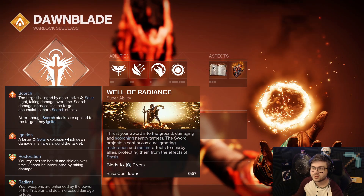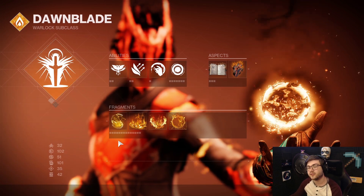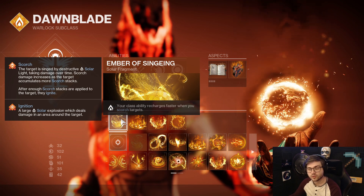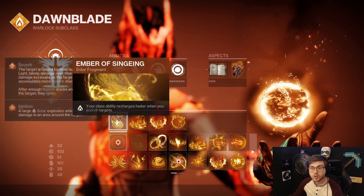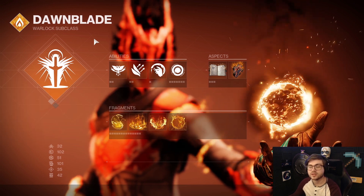I'm also going to run Well of Radiance since it's one of the best supers in the game, especially for in-game content. For Fragments, I like to run Ember of Cindering so my class ability recharges faster when I Scorch targets. Since my melee, grenade, and class ability all Scorch targets, I get my class ability back even faster, which helps proc ignites with Incinerator Snap to proc Sunbracers in harder content.